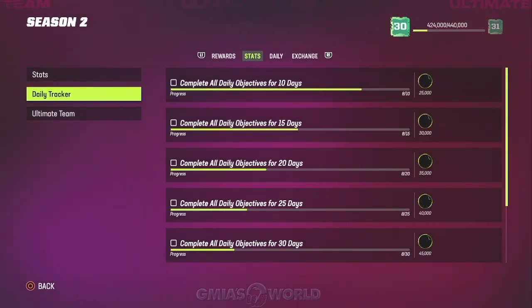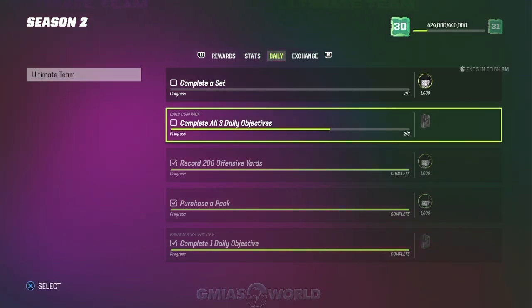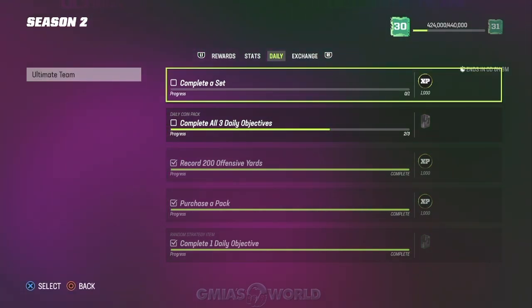Here's what happens: when you go into the daily section and you're completing each thing, if you actually go to it, click it, and then complete it, it actually registers efficiently. You know how usually you'll just go and do the things by muscle memory — your brain already knows what you're supposed to do: record 200 offensive yards, purchase a pack, complete a set. Well, if you do that without going to the screen, sometimes it won't register.